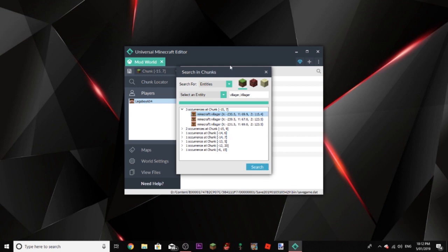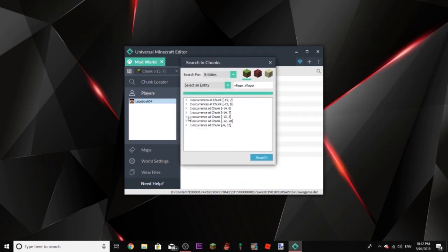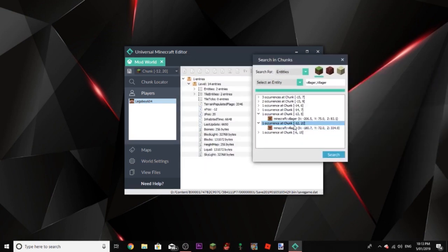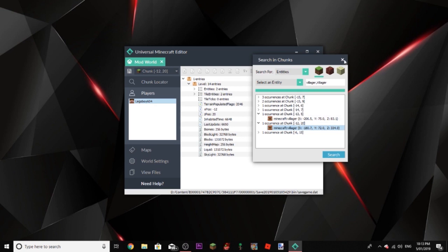I don't know which one's mine though. I guess you could just change all of them. I think there's only one that's a zombie villager — I think it was this one, who knows. I could check, but then I'd have to unplug the USB, and obviously that would corrupt everything, so I'm not doing that. You can double click the villager and — oh, never mind, it's working, it was working all along.